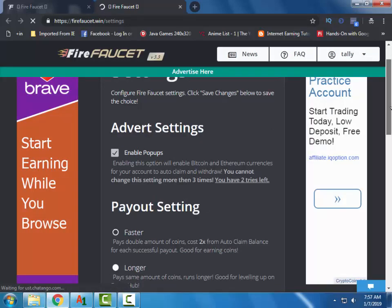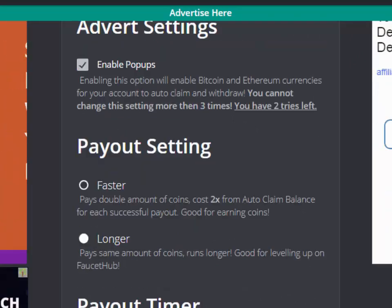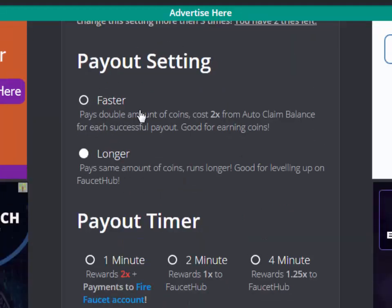To earn BTC and Ethereum you have to enable AdWords. You can change the setting option. In payout settings you can choose faster or longer. If you want to get more, choose faster, and set the timer to 1 minute.